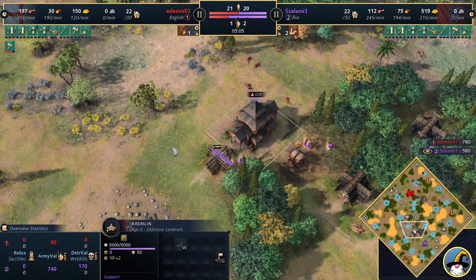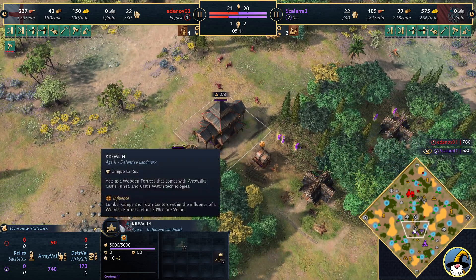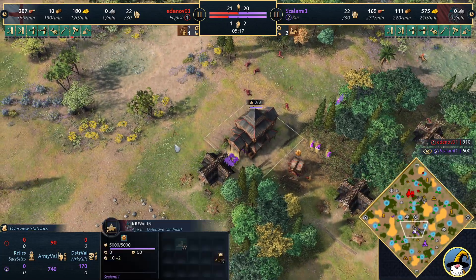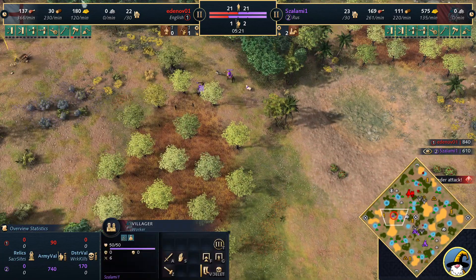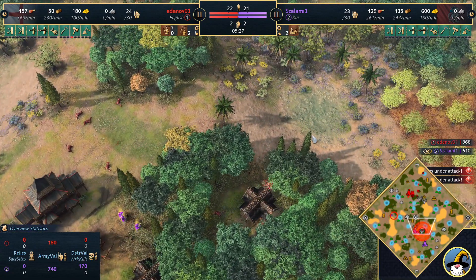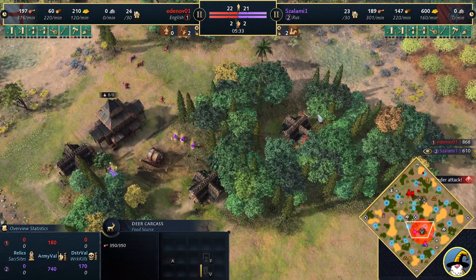You know what would be really nice for the Kremlin? If it acted like a drop-off building. This is such an underused landmark — having it act as a drop-off building could save 100 wood on a hunting cabin. I feel like that could be a nice little addition to an underused landmark. But obviously we do have landmark reworks coming in season 4 — I don't know if you guys have seen the little road map, but that's what we've got coming.